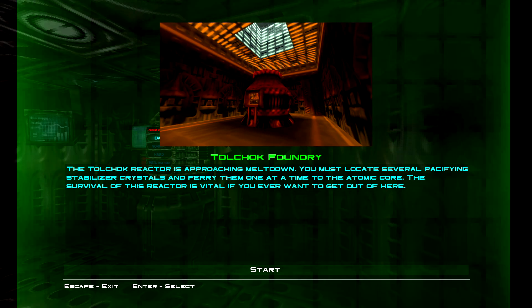Welcome back to Forsaken. Toll Chalk Foundry. The Toll Chalk Reactor is approaching meltdown. You must locate several pacifying stabilizer crystals and ferry them one at a time to the atomic core. The survival of this reactor is vital if you ever want to get out of here.